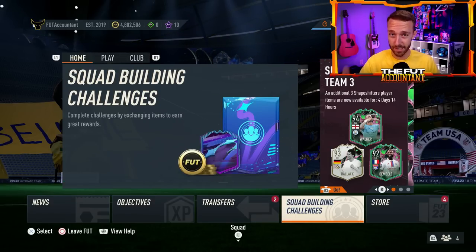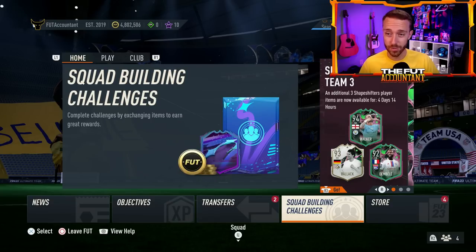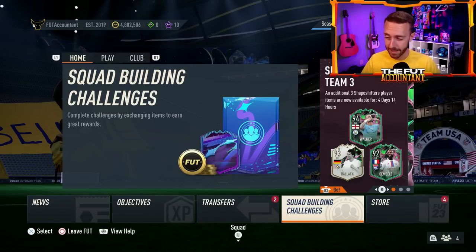Will EA actually release an Icon SBC today? Two weeks ago on a Monday, that 90-plus Brazil, France, and Dutch Icon pack was released, which was not normal. Could they do that again? We'll talk about that and fodder later in the video.